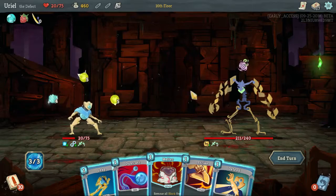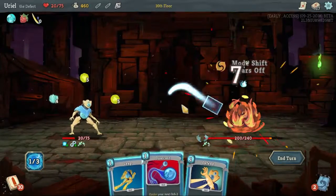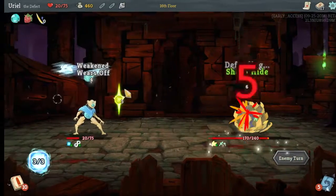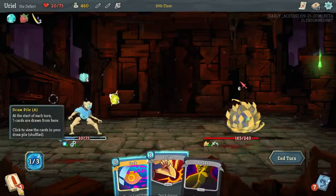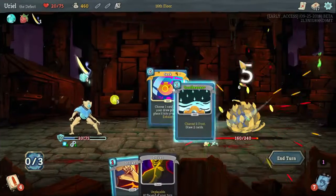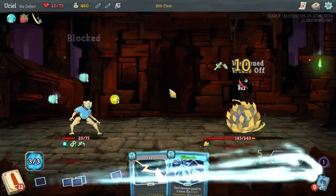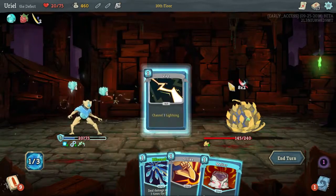And here we do this, then that, and then that. Get ourselves nicely ahead on damage there. Now I can't really afford much in the way of damage at all — do that though. More block — we have probably want to just let those ride out completely. And do that.